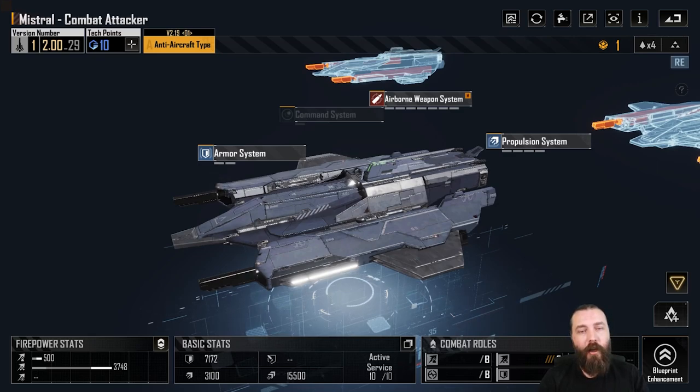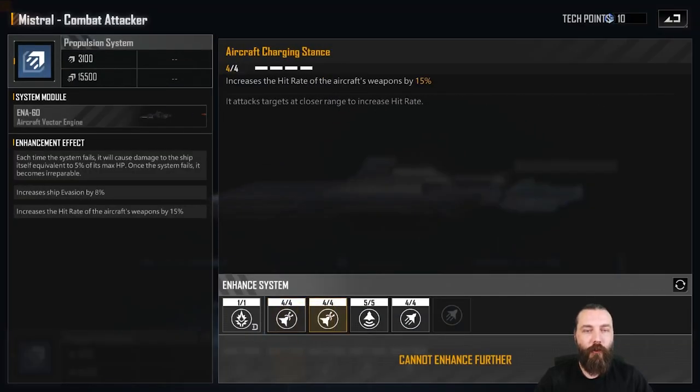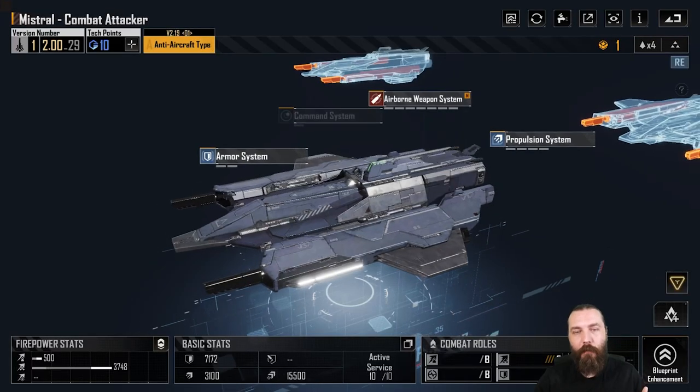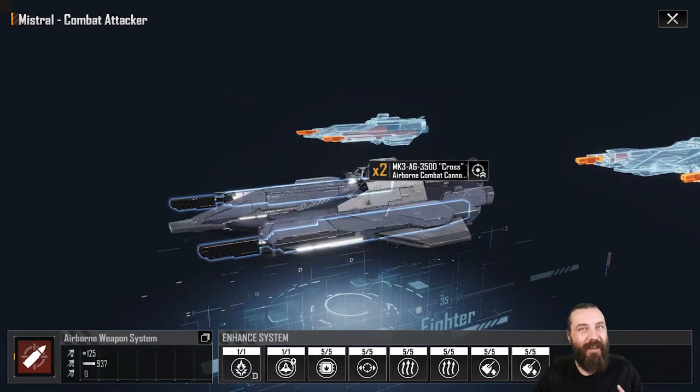First off with the Mistral, I personally just go straight into the damage on it — actually, that's not completely true. I do go into the propulsion system first. I'll pick up the ship evasion to start off with and the hit rate that's in the propulsion system. That's pretty much due to the fact that the damage isn't amazing on it — it's only 12 damage per hit — so boosting that damage per hit doesn't matter too much, but getting the accuracy up on it is incredible. It's already quite accurate, and increasing the hit rate even further is definitely pretty good.